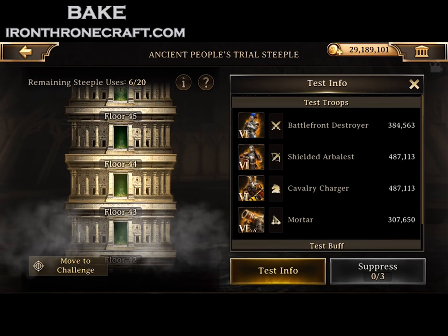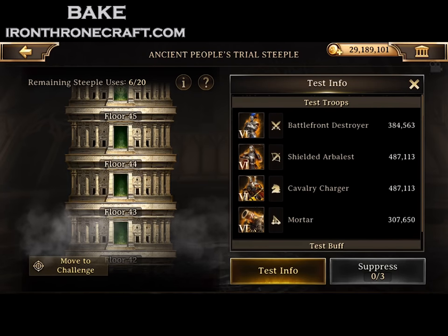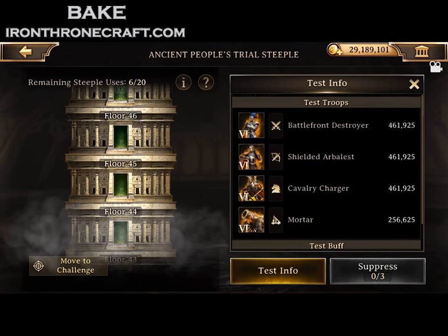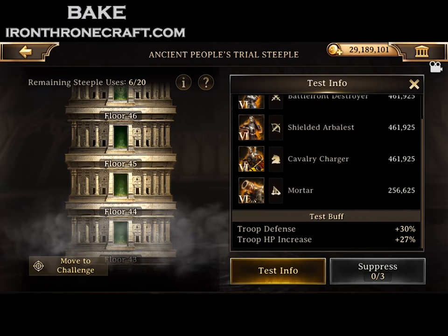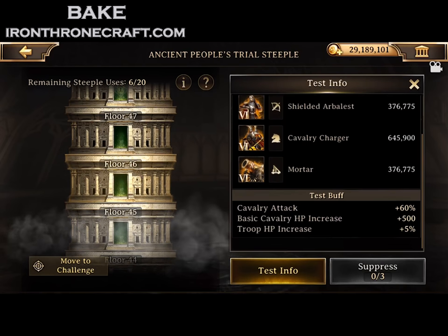Sometimes what we have to do is avoid the stats on the steeple level rather than just leveraging the attack type. For example, floor 44 — you see it's got nearly even troop distribution, more archers and cav, a little bit less infantry, and a lot less siege. It's got troop HP increase. Because it's split up like that, you're basically just going to want to send your strongest hero. There are some floors that are like that, like floor 44.